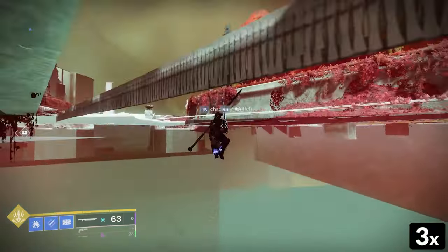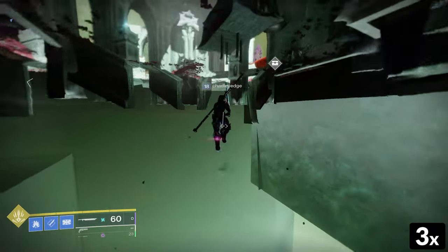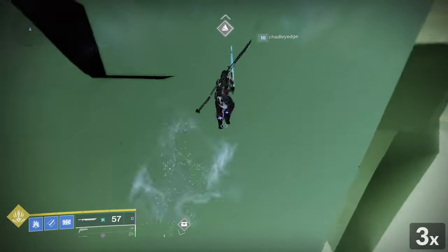Once down here, you can sword or sparrow fly, and you're going to want to head my direction. A lot of these walls are not solid, so you can fly right through them.